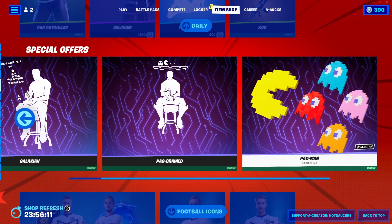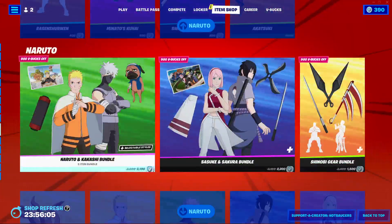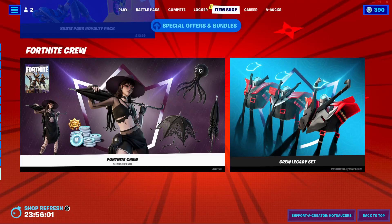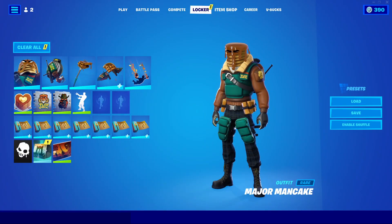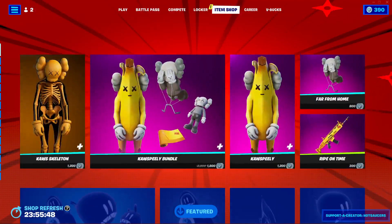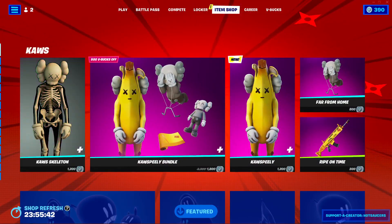Special Offers is still here with all the arcade gaming stuff. Football Icons is still here. Naruto is all still here. Spider-Man Zero, Special Offers and Bundles. The Fortnite Crew — on my second channel sometime in the next hour there'll be a video about that, along with Major Mancake — link in description. Cause Peely is here along with a new music pack — very interesting.